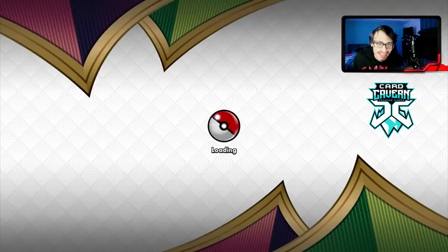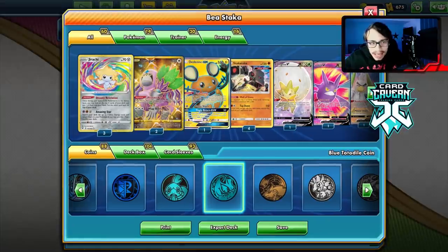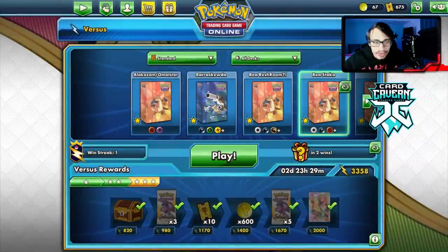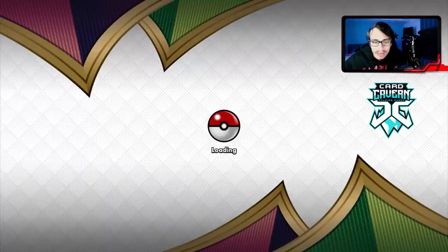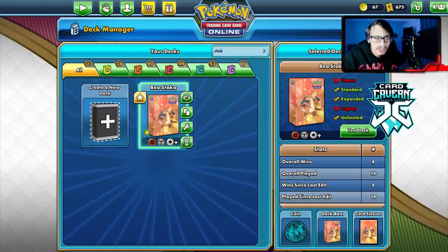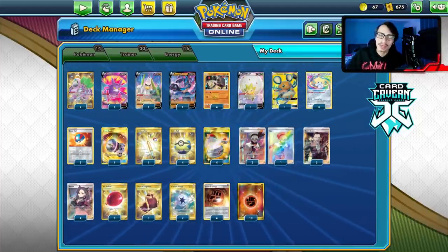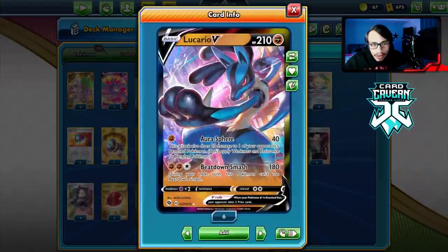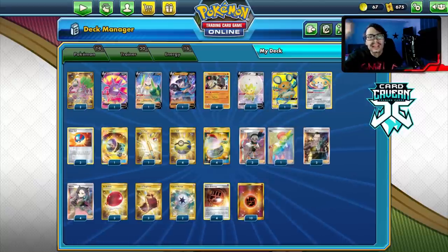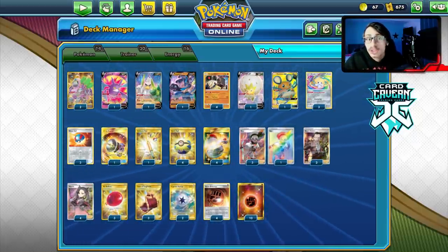Wrapping up the video with Stack Attack. I think I did a good job showing off the deck. We got to play against two pretty unique decks which is cool — better than playing ADP every game. Realistically this deck probably can't beat ADP, Luke Metal, or Pikarom. I'd rather play against cool unique decks anyway. If only Stack Attack did more damage — if Diancie hadn't rotated this deck would actually be a lot better. I'd maybe play another Cape or another Lucario. Really fun deck to play. Thanks for watching, leave a like, subscribe — we're less than 100 subs away from 13,000. Check out Carcaven and see you guys later!